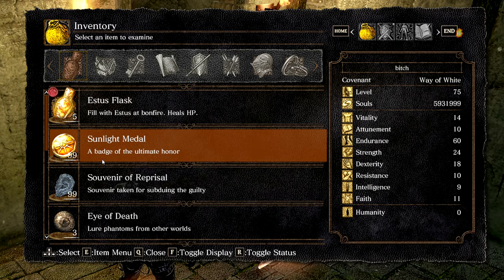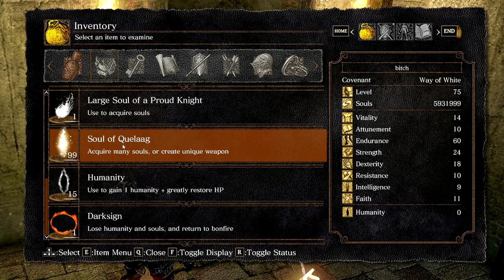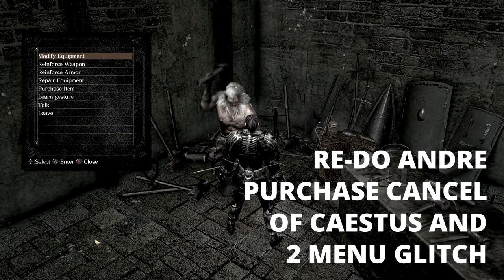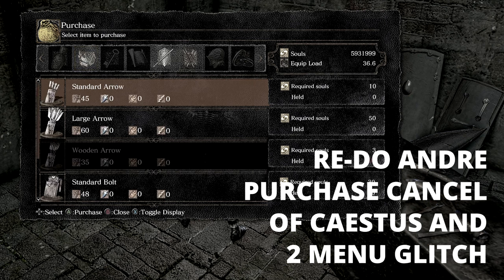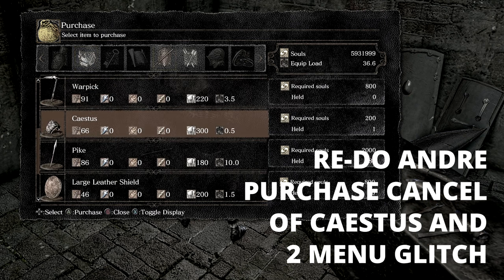You can do this for most items, materials, and consumables. To keep performing the glitch, you will have to go through the steps of purchase-cancelling the casetus from Andre and the 2-menu glitch every time you want to dupe something.